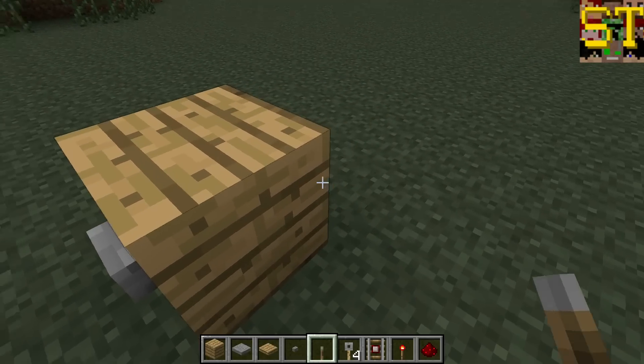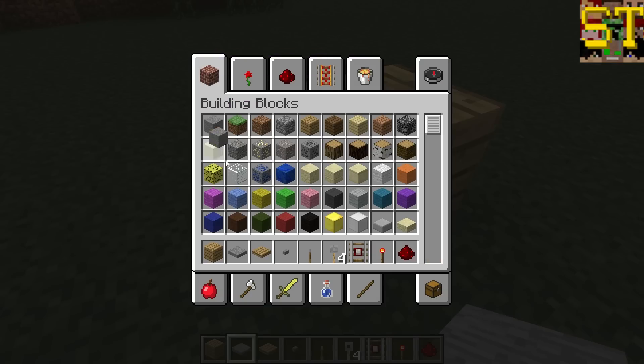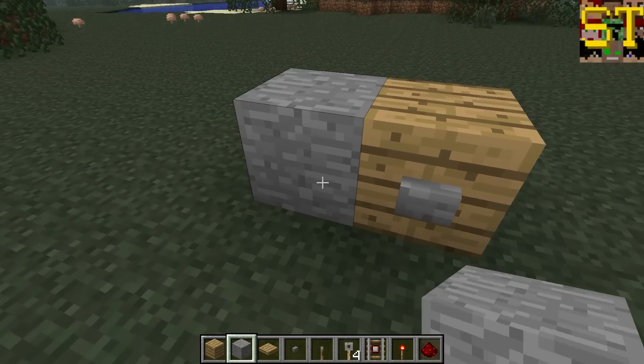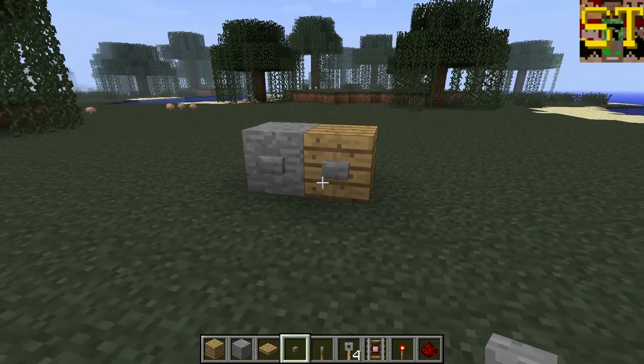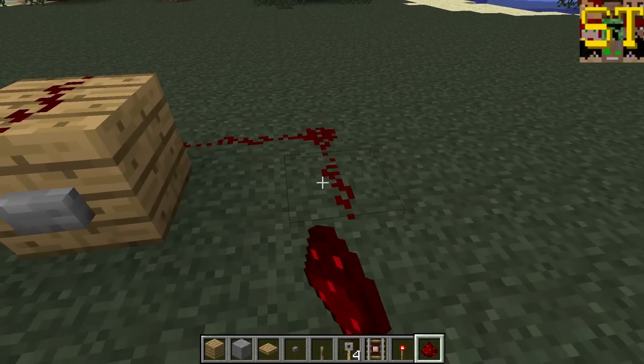A little easier to see that way. They can still be hidden by placing them on a smooth stone surface. As you can see, if I grab a smooth stone surface right now and place a button on it, they camouflage decently well. Buttons will, like pressure plates, provide a temporary power output.